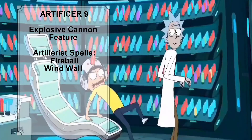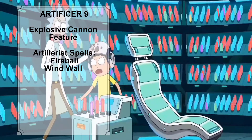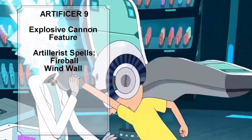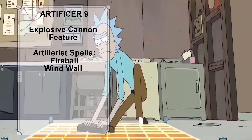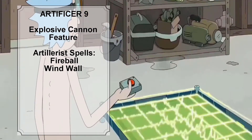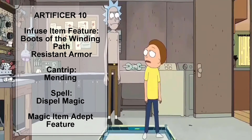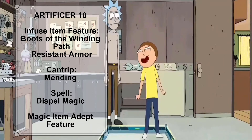Rick also gains the Explosive Cannon feature at Artificer level 9. With the Explosive Cannon feature, every Eldritch Cannon Rick creates is more destructive, and he can command the cannon to detonate if he is within 60 feet of it. Rick also learns two more Artillerist spells — Fireball and Wind Wall. At Artificer level 10, Rick knows two more Infusions and can infuse one more item. We are going to give him Boots of the Winding Path and Resistance Armor.